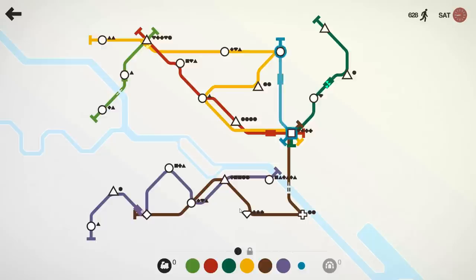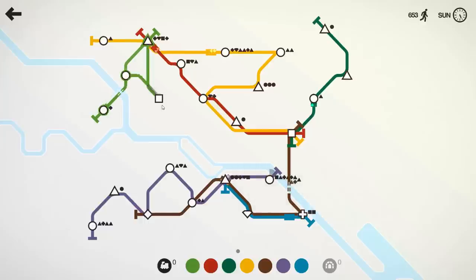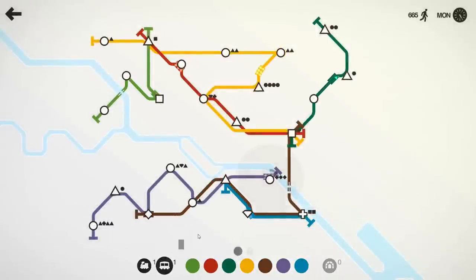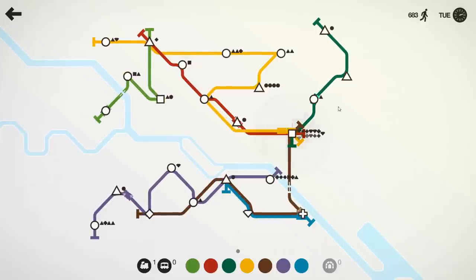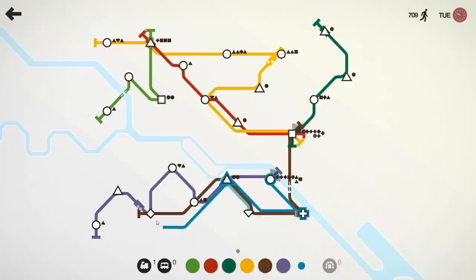We'll quickly cancel blue and connect those three to see if that cleans things up, because brown is always full by the time he gets to that station and can't remove those passengers. We'll give that to green. Both could benefit, but we'll take the carriage and give it to yellow. We can see this station is getting a bit overrun — we'll cancel blue again, it looks like this one needs to move pluses, triangles, and diamonds.